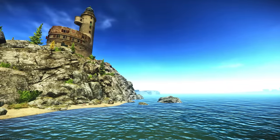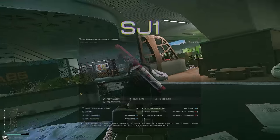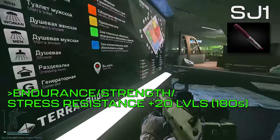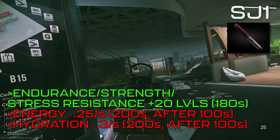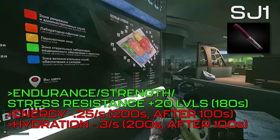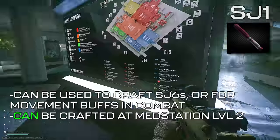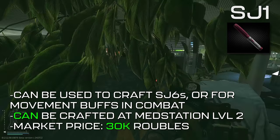The rest of the injectors on the list are less commonly used but still worth knowing. The SJ1 can be thought of as a weaker alternative to an SJ6 or Mule. For 180 seconds, it'll increase the endurance, strength, and stress resistance skills by 20 levels. The endurance and strength buffs increase stamina and carrying capacity, while increased stress resistance reduces the chance of pain or tremor effects. For debuffs, after 100 seconds and for a 200-second duration, energy depletion increases by 0.25 points per second and hydration by 0.3 points per second. Personally I prefer to use SJ1s for crafting SJ6s rather than using them in raid. 5 SJ1s can be crafted with 7 piles of meds, 2 bottles of saline, 3 Propadol, and 1 morphine. They sit around 30,000 rubles on the market.